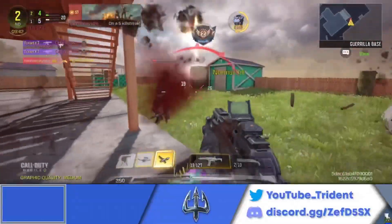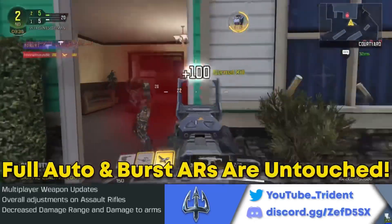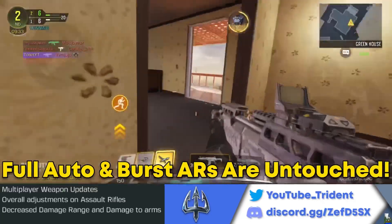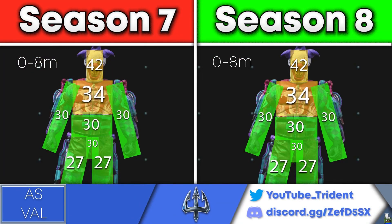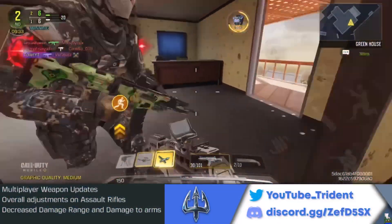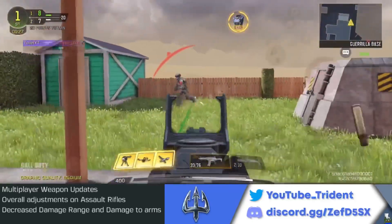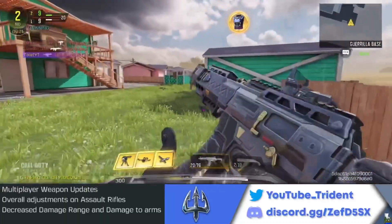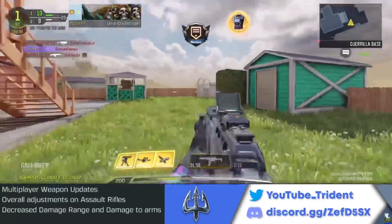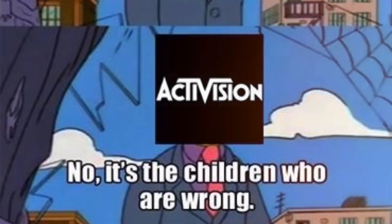Starting off with assault rifles: the patch notes say that ARs got overall adjustments for decreased damage at range and damage to the arms. But when I tested every single assault rifle, I found that nothing has changed. For example, the DRH dealt the same damage per shot in Season 7 and Season 8, and the same goes for the automatic-firing AS Val. The only thing adjusted for assault rifles are the two-tap ARs. This is a true example of don't believe everything you see, even if it's written by Activision.